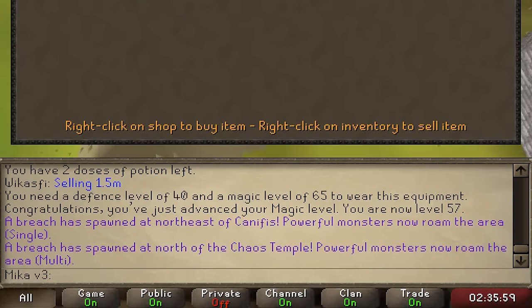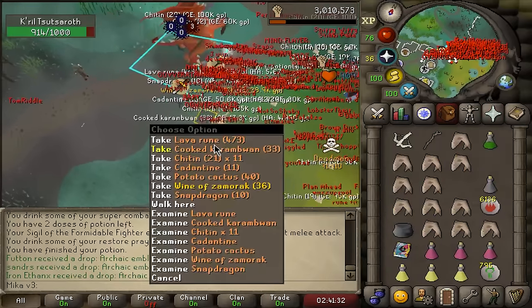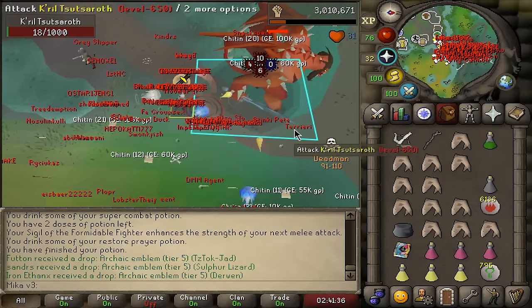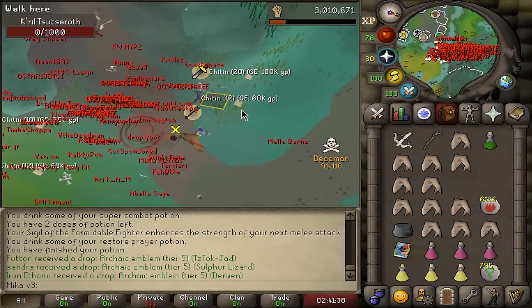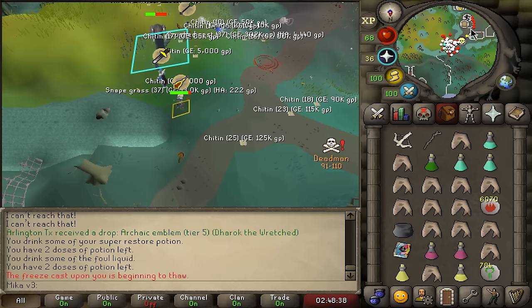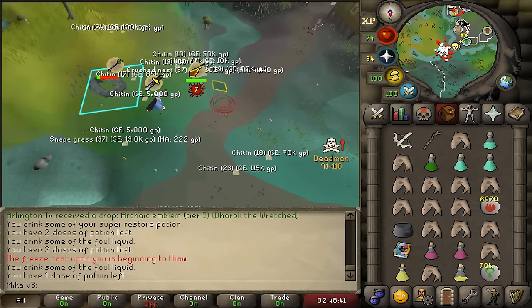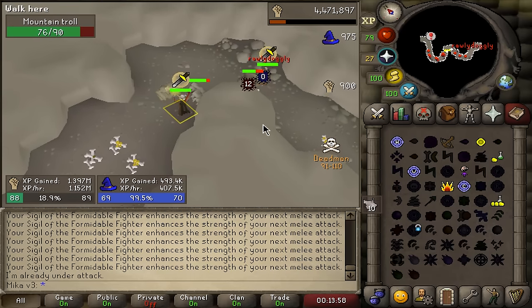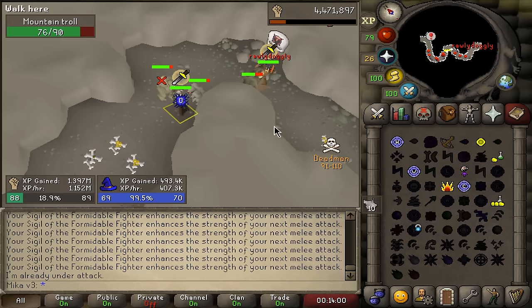The breach this time around was Canifis and it wasn't a region breach at all — just a standard old breach. We ended up getting alright luck, nothing crazy, 1 tier 5. We also got jumped by a PKer, which was a very easy escape. After that the plan was simple: go back to Slayer, get the stats high and start working towards the final tier bracket.